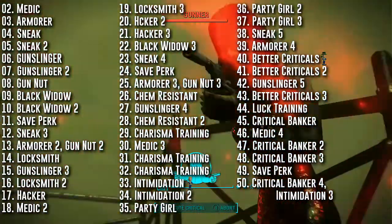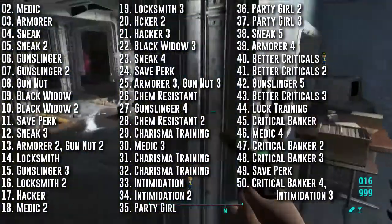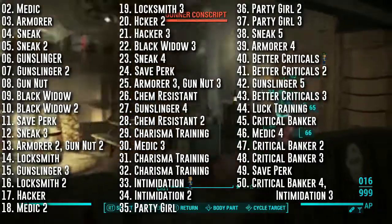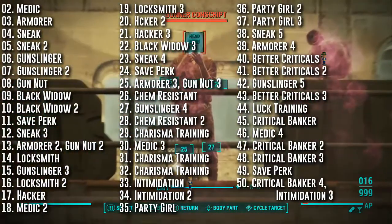A lot of the time, the Black Widow will strike her victims out of nowhere, so Sneak is a great perk to take. I also collected the Sneak Bobblehead from Dunwich Borers and the Covert Operations magazines throughout the Commonwealth.